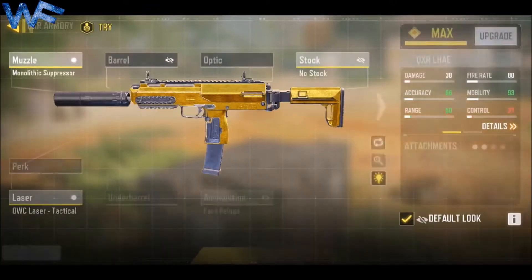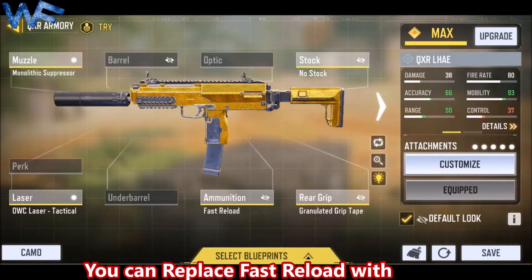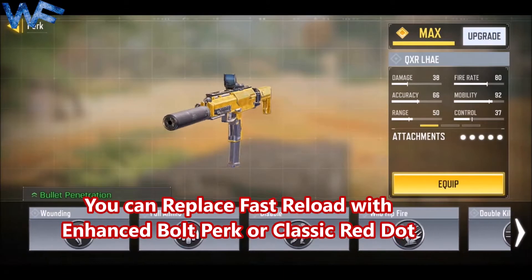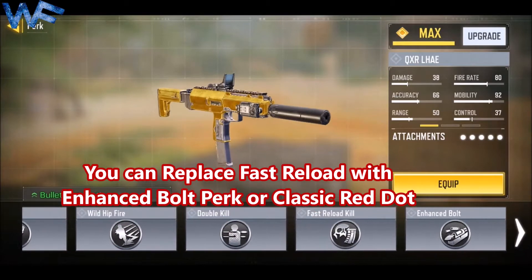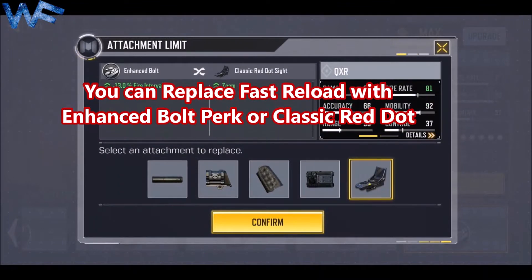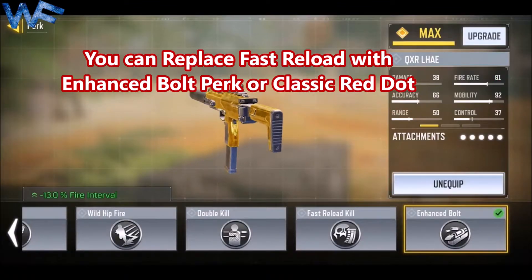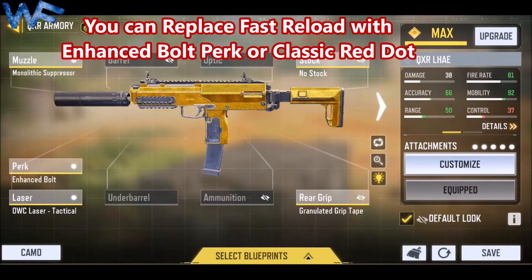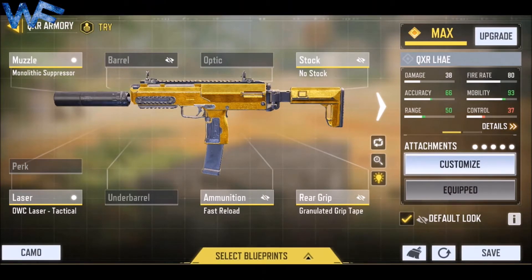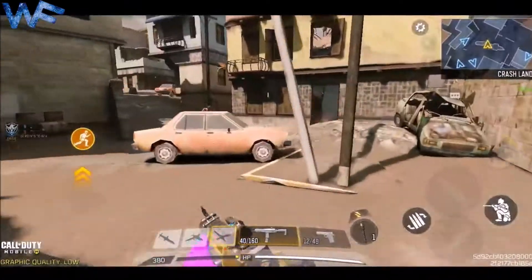The fifth attachment is fast reload. Instead of fast reload, you can also put a classic red dot. If you don't want fast reload, the enhance bolt perk will increase the firing rate to 80 or 81 — you can put enhance bolt perk also. It's your choice. First I will show you the gameplay with fast reload, and then later I will also show you the gameplay with the classic red dot.